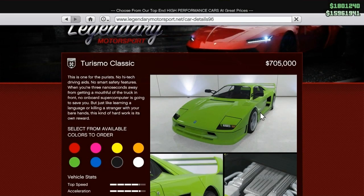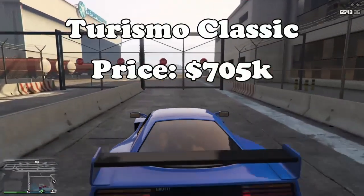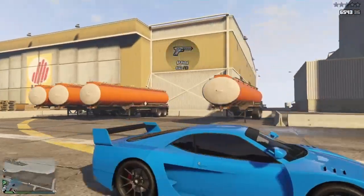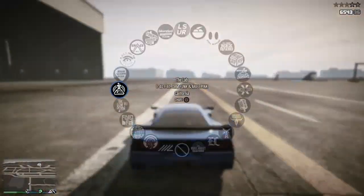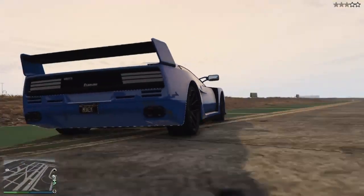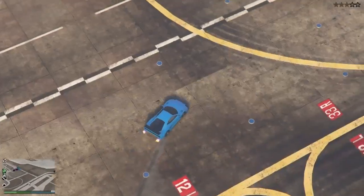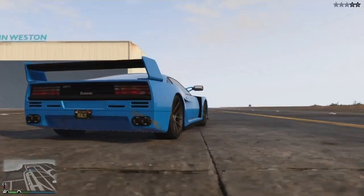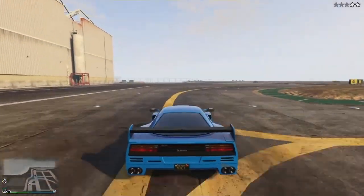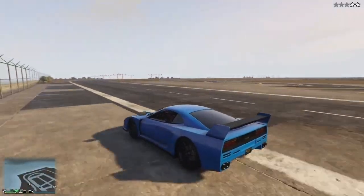The fastest car in the Sports Classics class is the Turismo Classic, costing 705k on Legendary Motorsport. It has great handling and brilliant speed. The Cheetah Classic has very similar stats but a slightly lower top speed — driving either is pretty identical. I would personally recommend the Turismo Classic over the Cheetah, but both are great cars that will compete very well in any race.